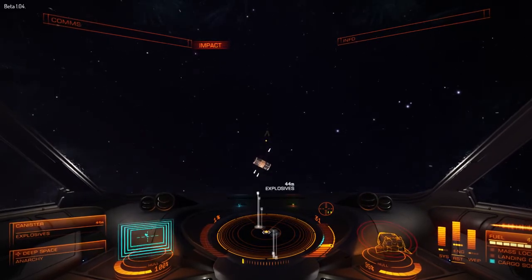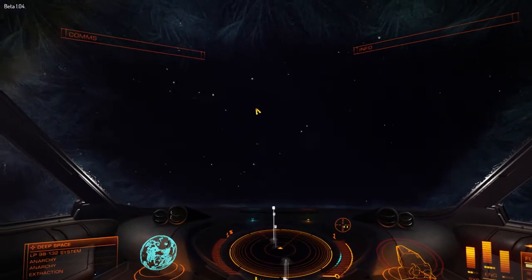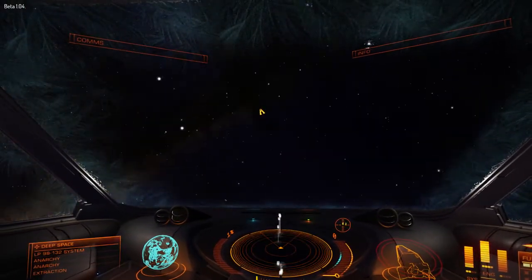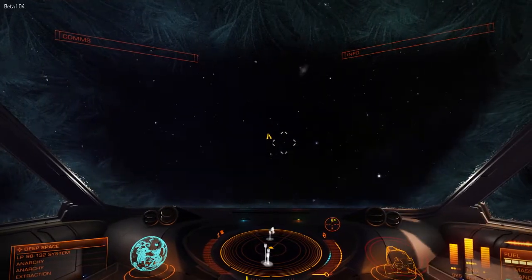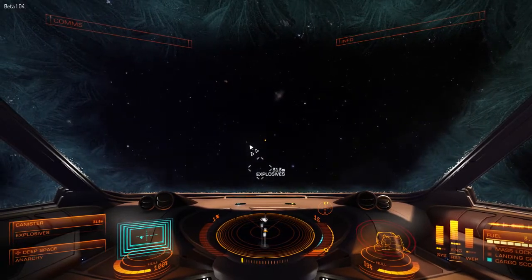There we go — almost looked like it was about to hit my ship. Let's line up our second one. As you can see, I have 1% heat, so that is frosting up the place. No problem — I prefer that.